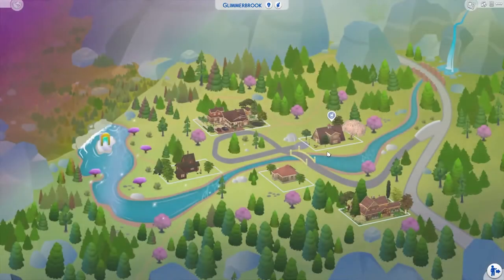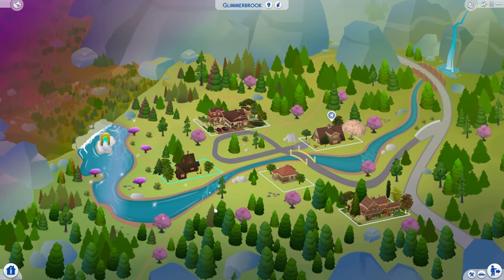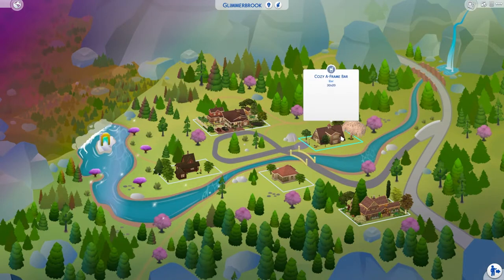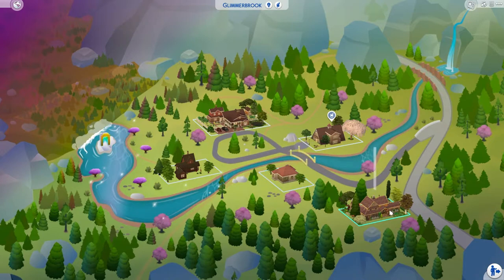In Glimmerbrook, we have a house from an already-stopped let's play — a legacy challenge called Magical. Then we have family home Adamina — a big home with a farming area, a treehouse, and a big pond out front. There's an A-frame bar to chill out in. And there's Brooks Bridge Burrow — it looks like it has different wallpapers, so I probably need to check that out.